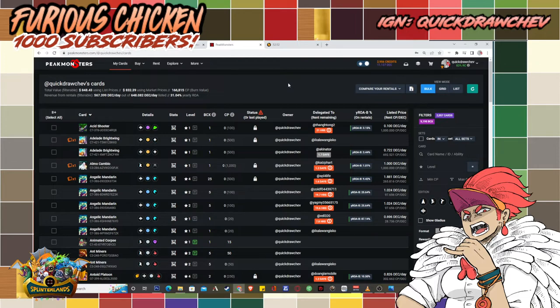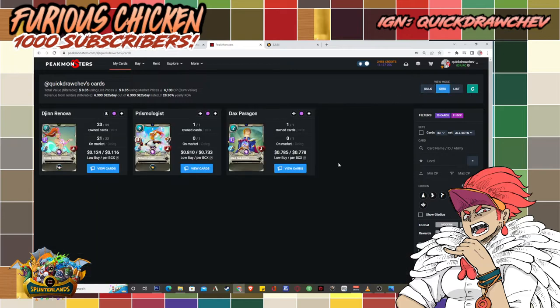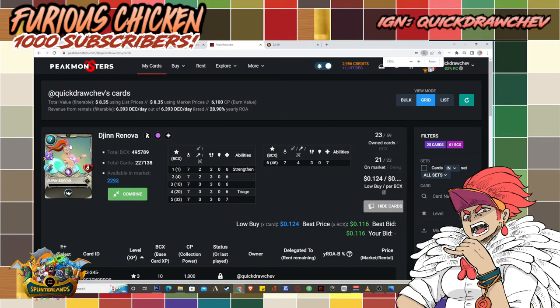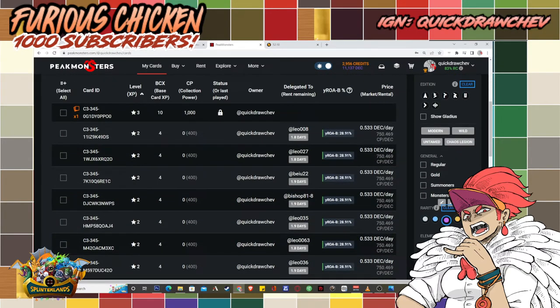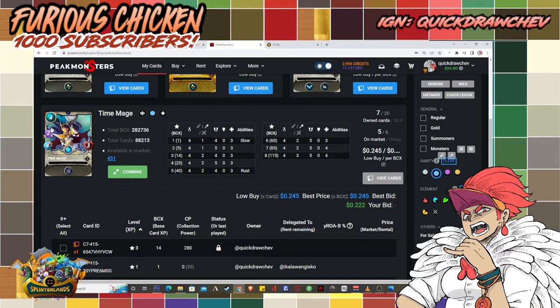Even if you do not have the best monster fielded, so long as it has magic damage, it will ignore a lot of your opponent's defense. One that comes to mind for the life team and is super cheap would be Jhin Renova. I love Jhin Renova, especially in the silver league because it gets 3 HP. Jhin Renova at Silver league level 3 gets 3 magic damage, which means it ignores your opponent's 2 armor and deals 3 damage to their frontline right away. Other life monsters that work really well: Time Mage at level 3 gets 2 magic damage. Two magic damage for 4 mana is super awesome, and because it has the Slow ability it ensures your monsters hit first before your opponent can do anything about it.